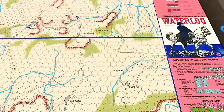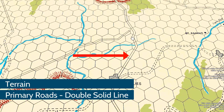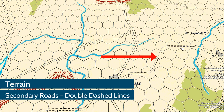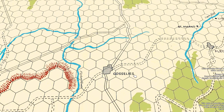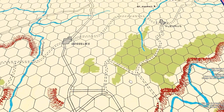You'll see there are some double lines — those are primary roads. The double dash lines are secondary roads. The primary roads will give you a movement bonus. The secondary roads just help you cut through things like woods or across rivers without delay.